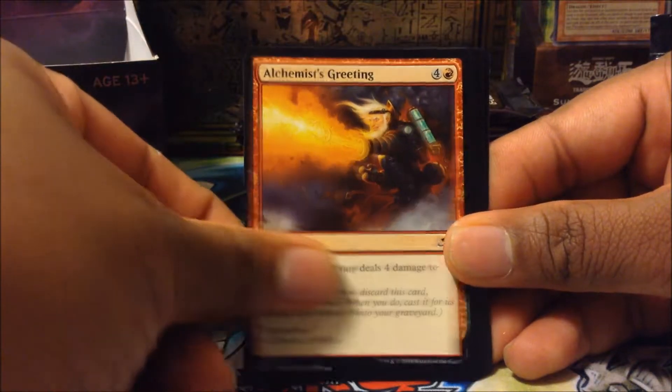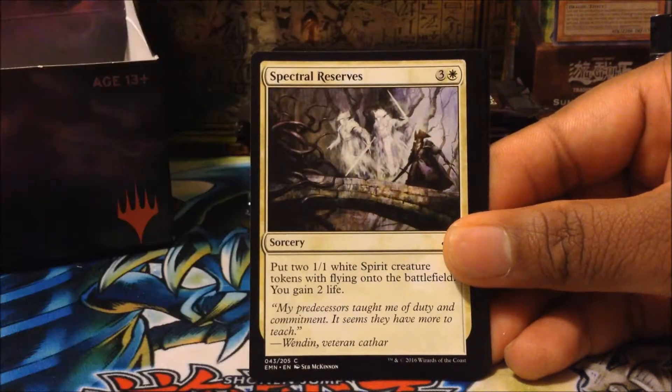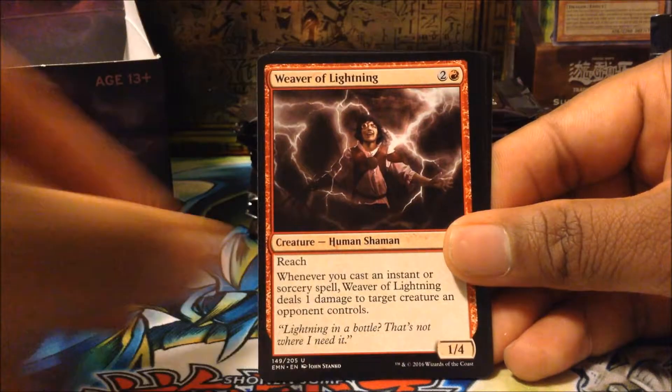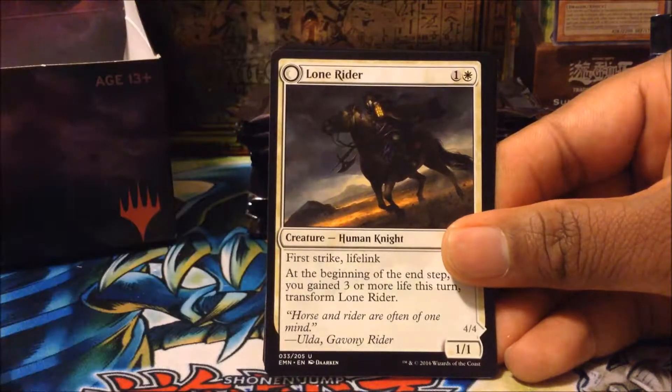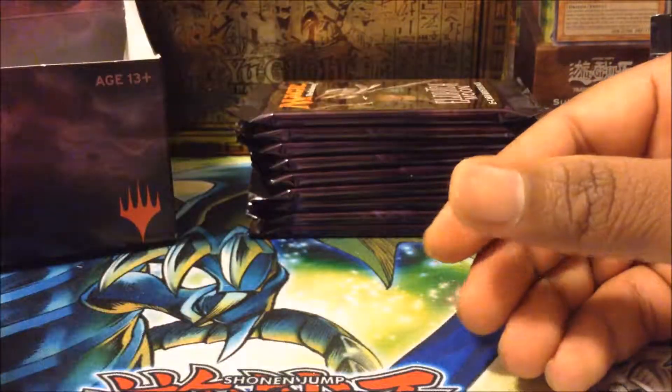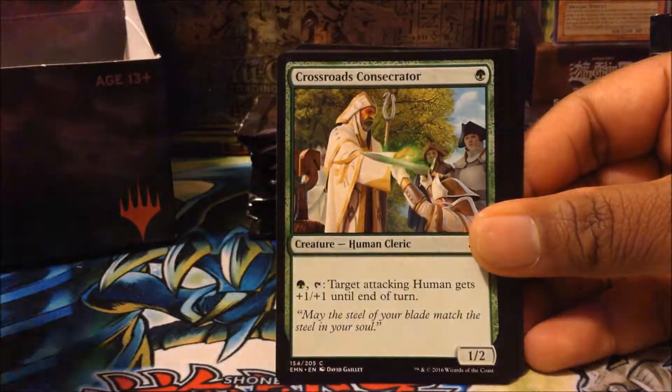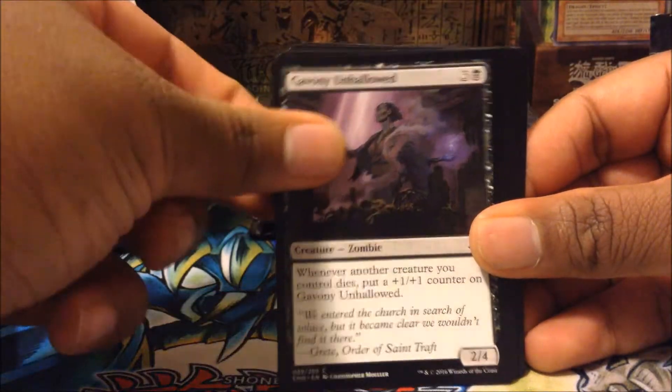On to the next pack. Let's see what we get out of this one. First card is going to be a Backwoods Survivalist, Ratchet Griff, Weirded Vampire, It of the Horde Swarm, Certain Death, Alchemist Greeting, Field Creeper, Spectral Reserves, Laboratory Brute, Fury Blade Vampire, Weaver of Lightning, Clear Shot, Nibblis of Frost, Lone Rider, a Checklist, and a Zombie Token Creature.